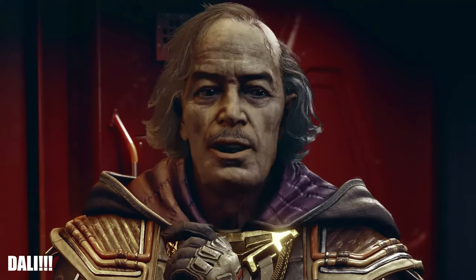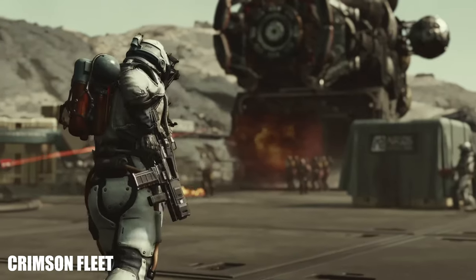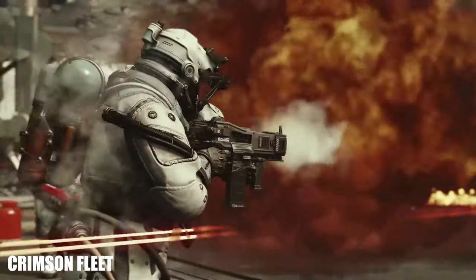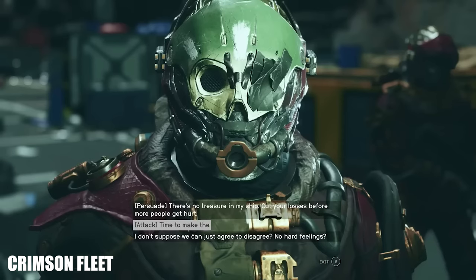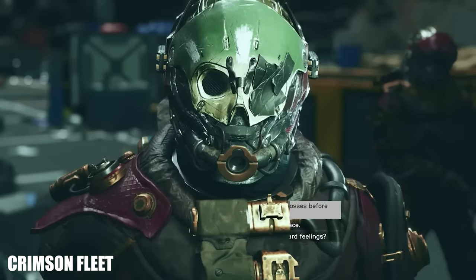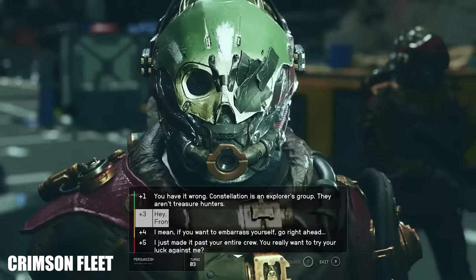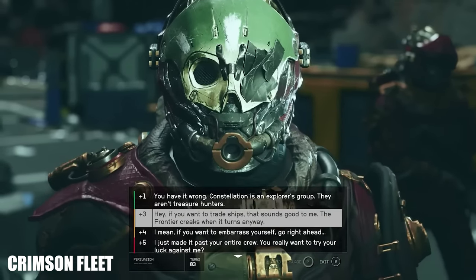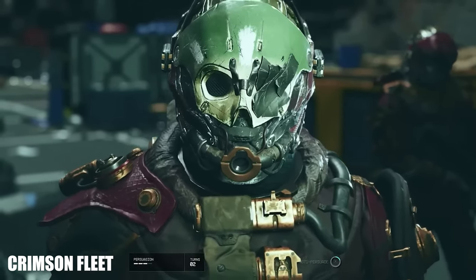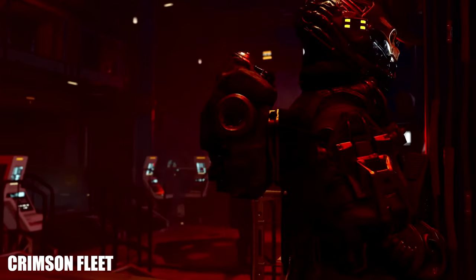As far as enemies go, first we have the Crimson Fleet. Their suits seem to be rugged, comparable to the raiders in Fallout. From the concept art we get a look at a pirate with light, medium, and heavy armor. This skull helmet guy here may be a higher ranking member like a captain — we see this helmet three times. I'm wondering if all captains and higher ranking members wear this helmet or if it's all just the same guy. The duct tape makes me lean towards it all being the same guy; maybe it's one of the leaders of the pirates shown here.